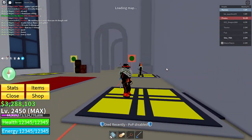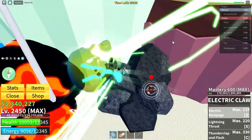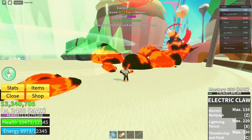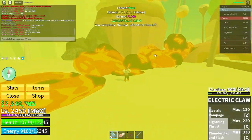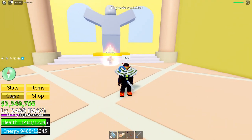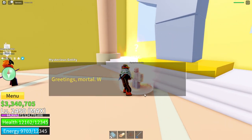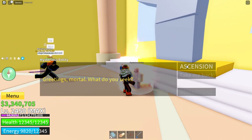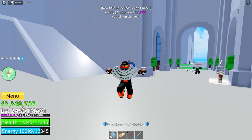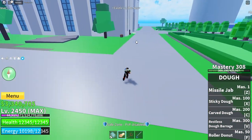Now we're here to do our first dough raid. That's our first dough raid completed. Now we go talking to the mysterious entity. We need ascension — we get our Z ability for 5,000 fragments. That's our first ability: Missile Jab.